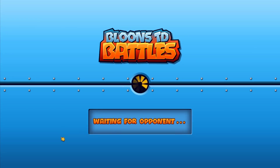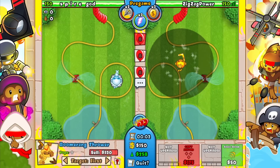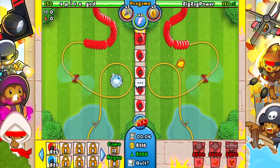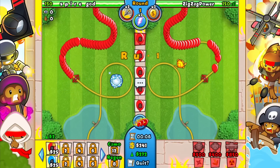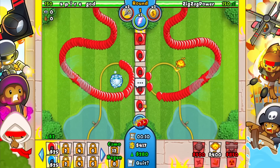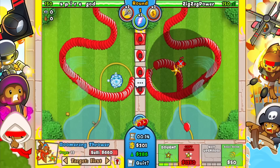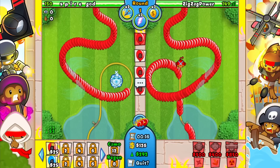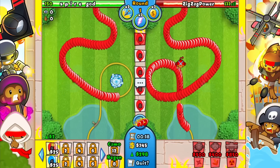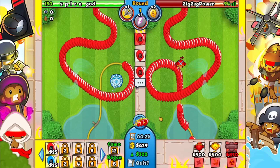Say good luck to Spire God, eco right away, and get this down. No way he's going with an ice — I thought this guy was gonna be grinding. Maybe he countered my counter — if he did we'll lose this but we'll see. This is a very good map for ice though, I'm not gonna lie.